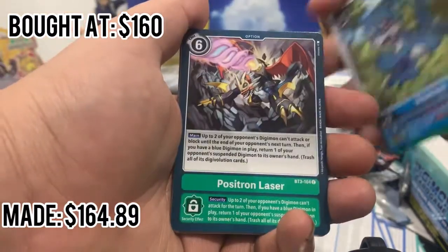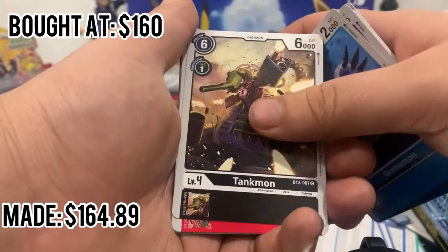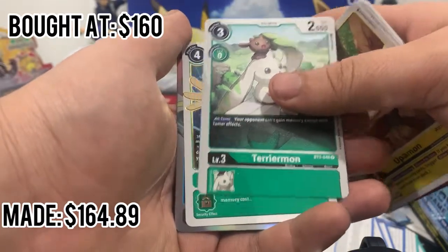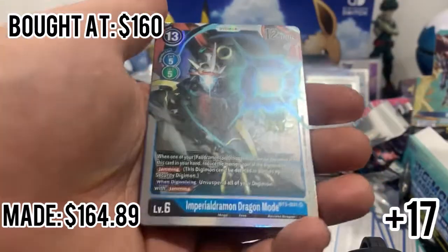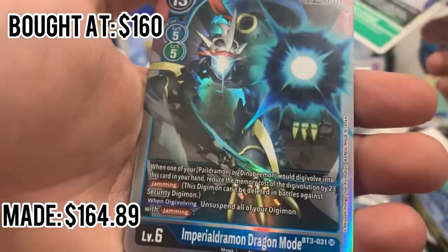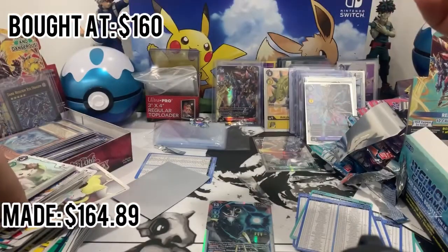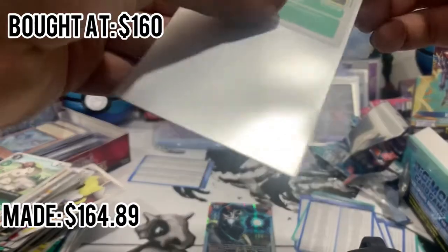Argomon, V-mon, something laser, Spider girl, Gamamon, a tank. Birdamon — I know that one — Upamon, Terriermon, Aiken — another character! Imperial Dramon Dragon Mode — yeah, that's a cool card. I think I've heard that's a good card, but you have to get the other version of him. I know there's another version of him.